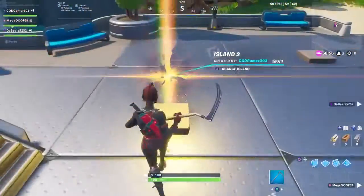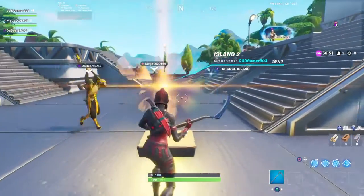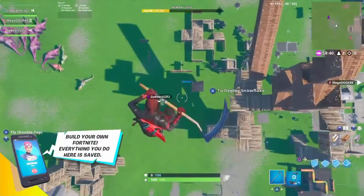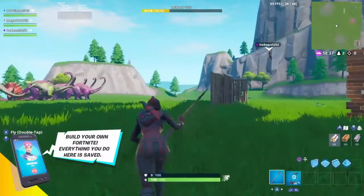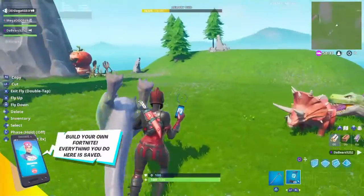Step two: make sure you're on your own island. Here's mine, we'll just go inside. It doesn't matter what type of world you have — at least I don't think so, I haven't tried it. But here you can see I have my creative world.